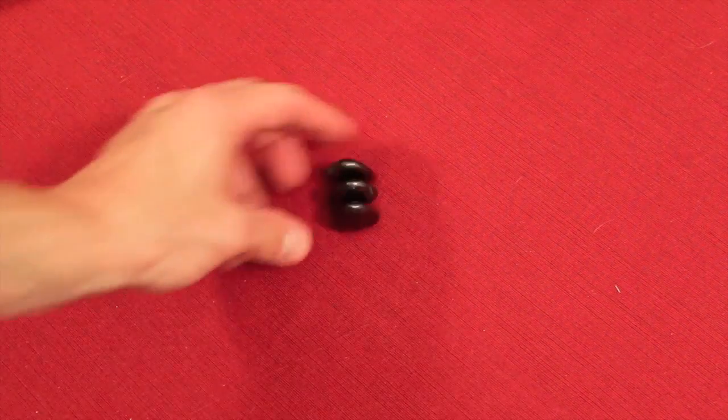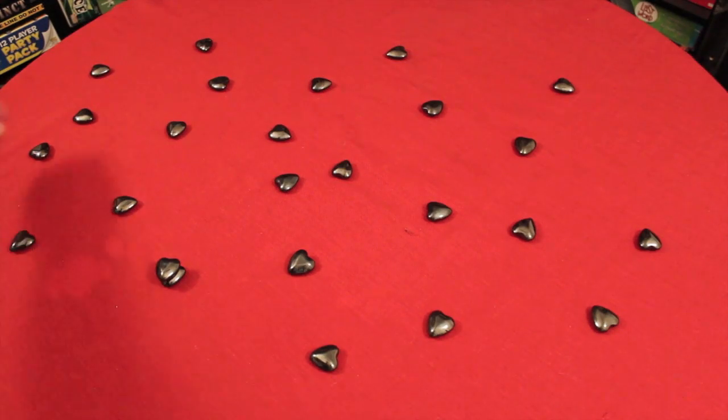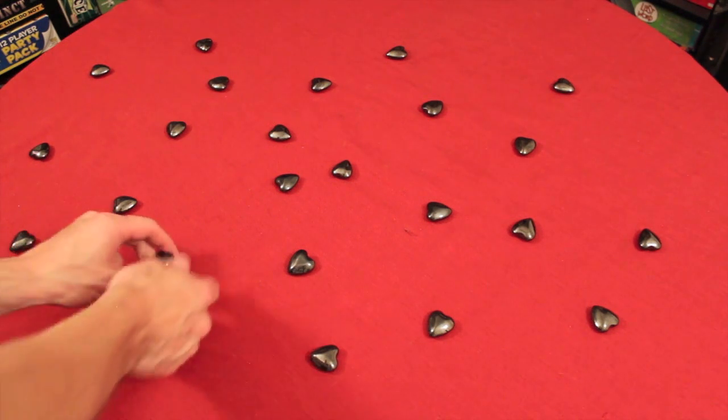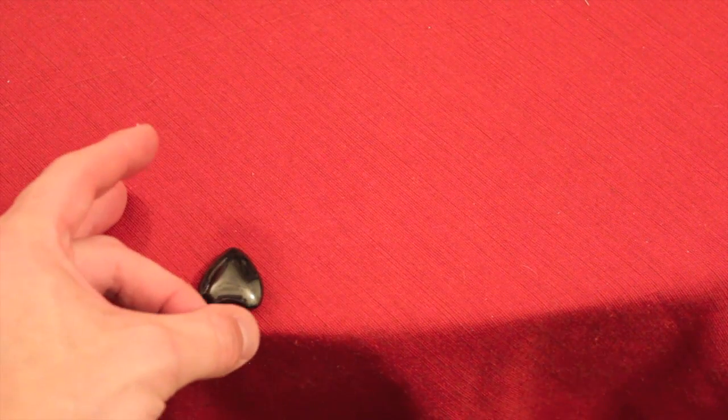So what you're going to do to set up the game is randomly place all these hearts all over the table. Everyone's going to randomly take one magnet off the table — that's going to be their one to start. When it's your turn, you get to basically projectile your magnet out to try to create clusters. You can toss it from behind the table, flick it with your finger, or shoot it like that.